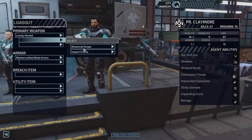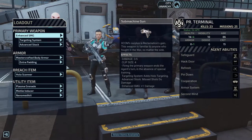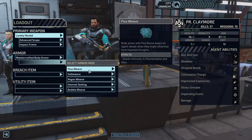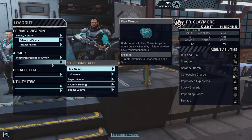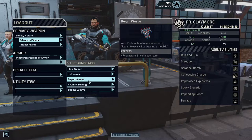Since we have these two things we might as well give them out. I think I'm fine with what everyone else has. Extra padding, mock weave — so everyone has some basic stuff. But let's see if we can give someone a little more interesting.